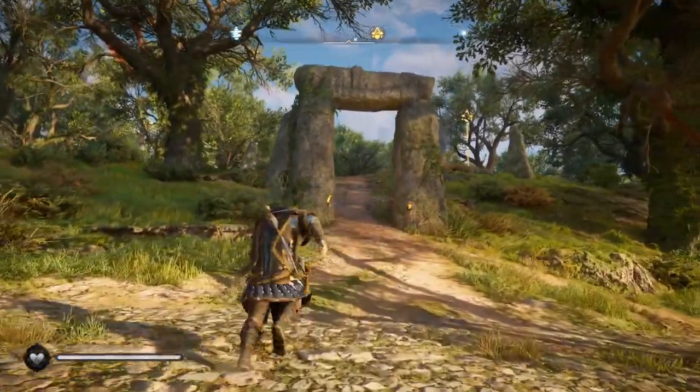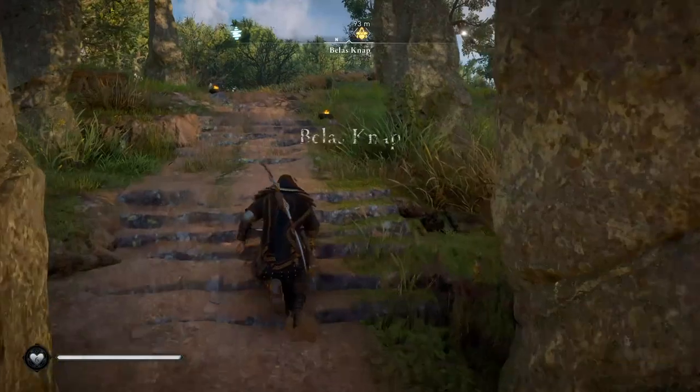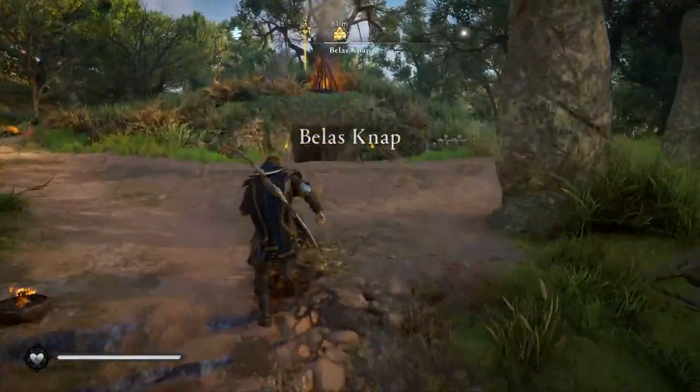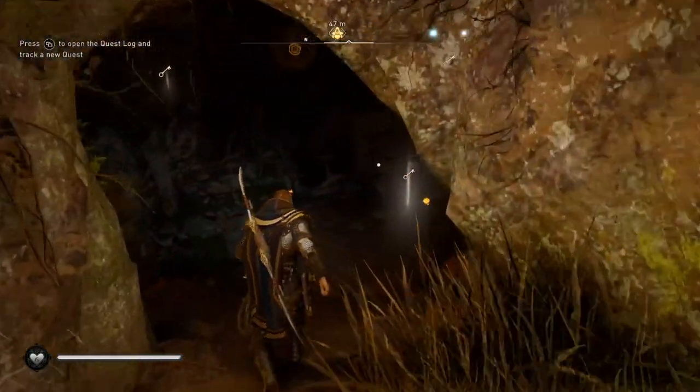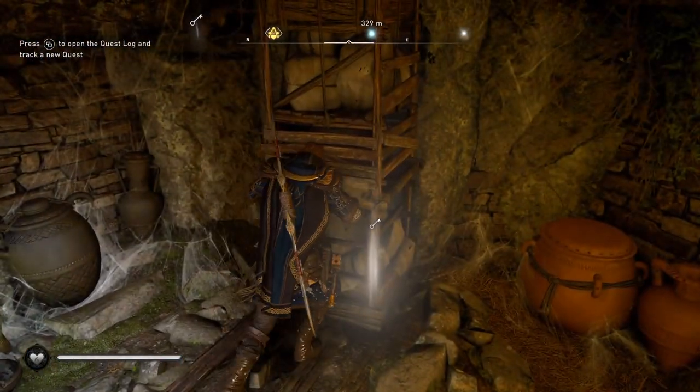Just here on the map you will find Belas Knap. Approaching from the road through the stone arch, you're going to want to come up the steps here and you'll find a very old burial mound. Use Odin's Sight to discover the keys around the area — you're going to need to pick these up.